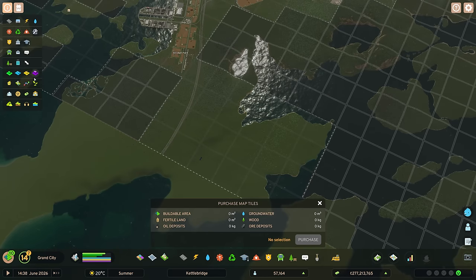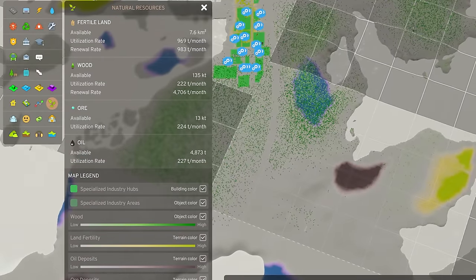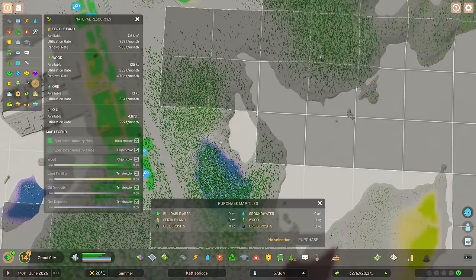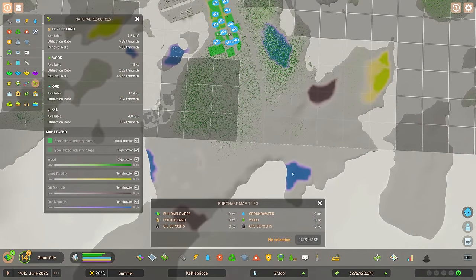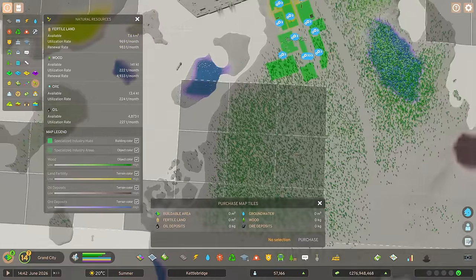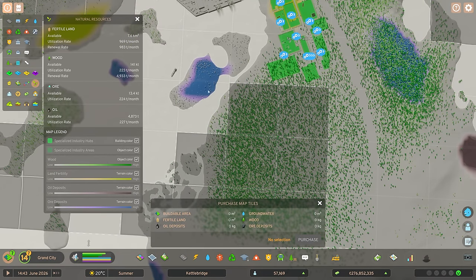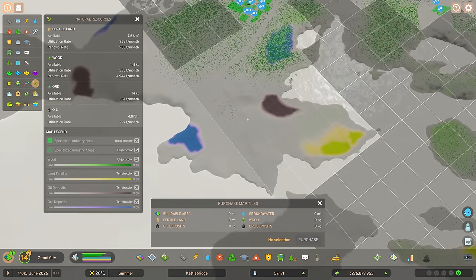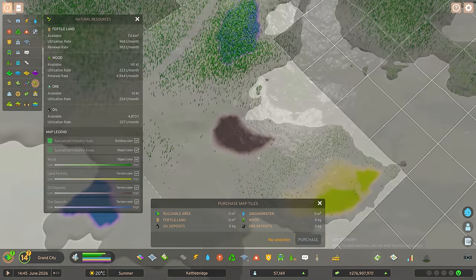I've unlocked 150 tiles, so I've got a little pop-up for that. Let's have a look at our natural resources — this gives us access to the farm, the oil, and almost all of the ore. I'll grab those two as well. There's a lot of stuff going on here.